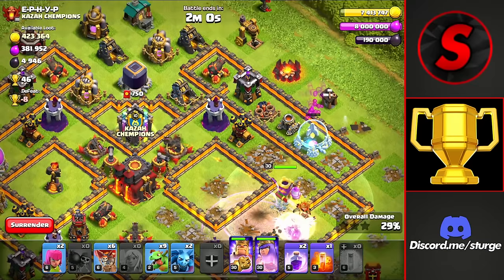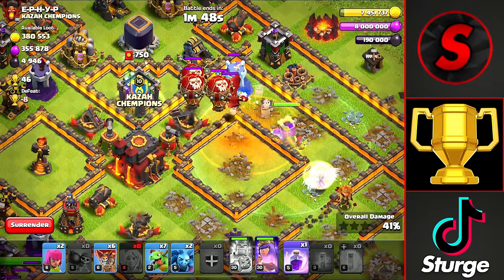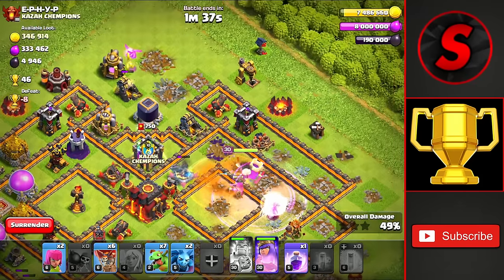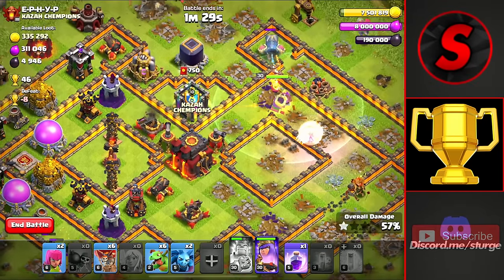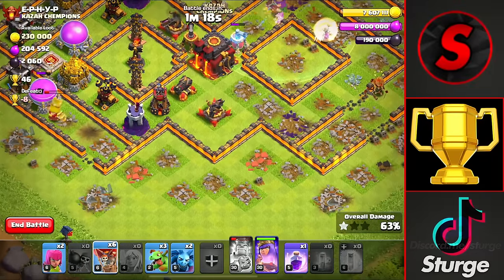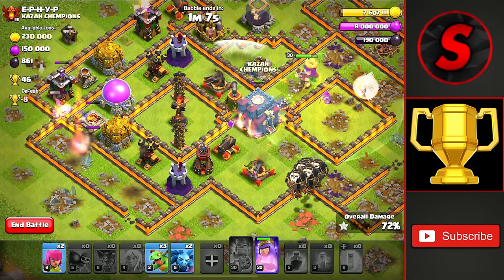Slowly dropping more rages as she gets targeted by two different X-Bows. Some Expos came at the bottom of the base as well to clear out some buildings, and baby dragons around the outside of the base are out of range of the air defenses, which are pretty much in the middle of the base. We'll drop a poison towards the top to take out the enemy clan castle troops — a couple of balloons and dragons — then work towards the town hall for the second star. On TH10 you can sometimes three-star, so we're going for at least that second star.